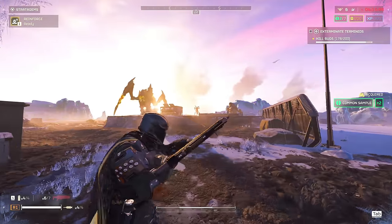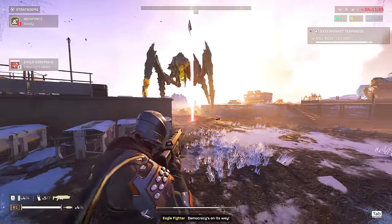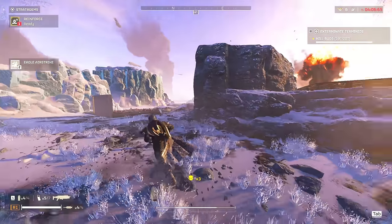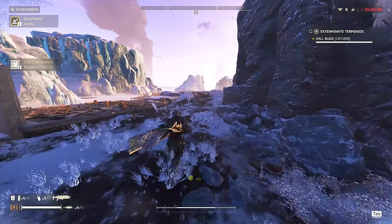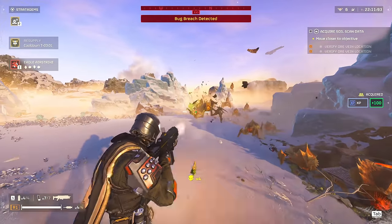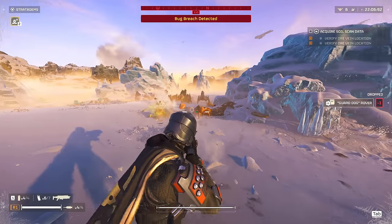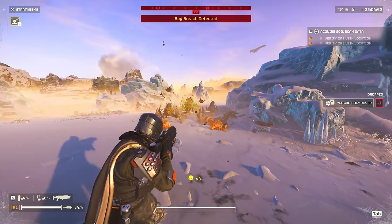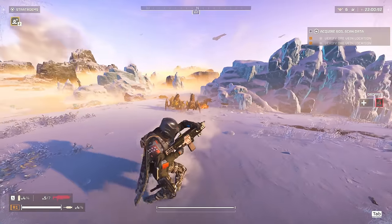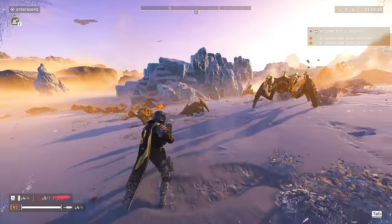For stratagems, I recommend one backpack stratagem, which we'll get into later. One stratagem to help you deal with swarms, such as turrets. One stratagem that specializes in dealing with armored enemies, such as the Precision Orbital Strike. And a hybrid stratagem that helps with both swarms and armored enemies, such as the Eagle Airstrike. Using this approach you'll be able to cover all bases and feel a lot more comfortable dealing with every type of enemy rather than just one specific type.